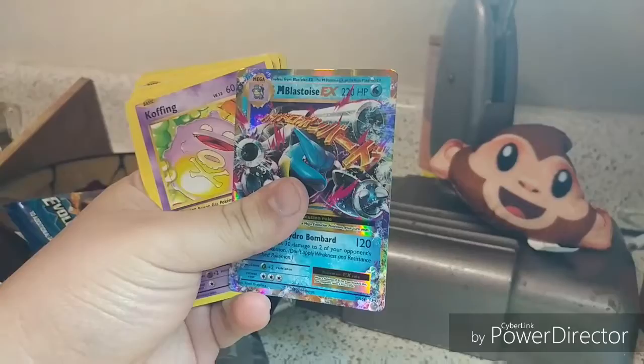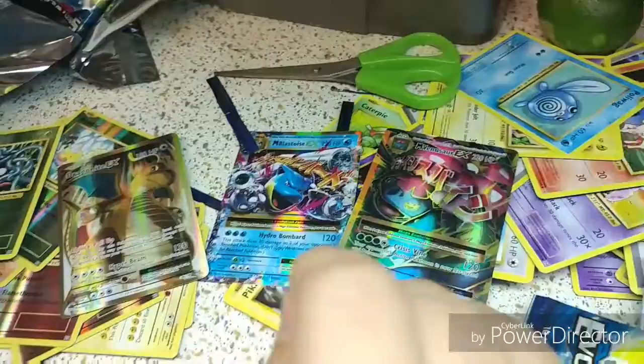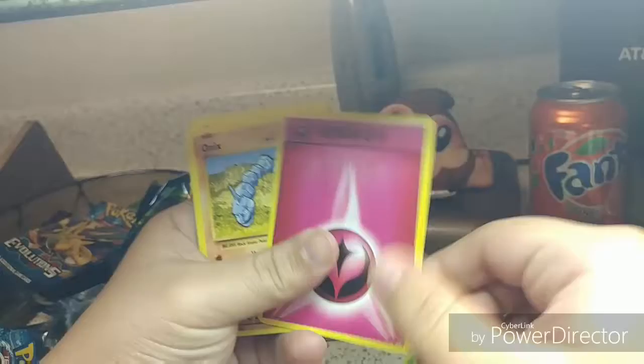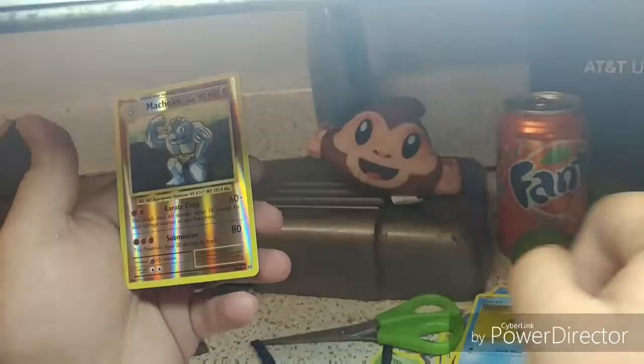I have been blessed — three EX cards, guys! Look at this, I got a Dragonite! This opening has been so amazing. We got a Koffing, a Trainer, a Professor, Metapod, Voltorb, Energy, Onix, Tauros, Doodle, Macho, and a Reverse Holo Macho.